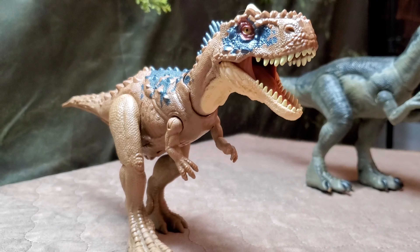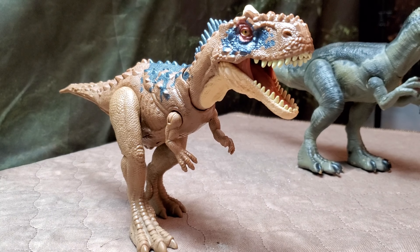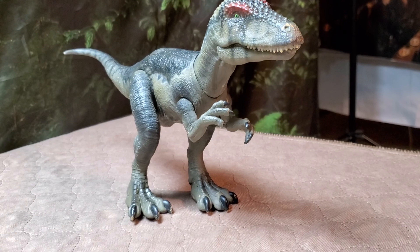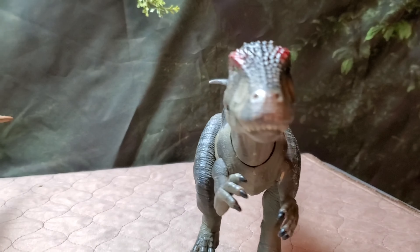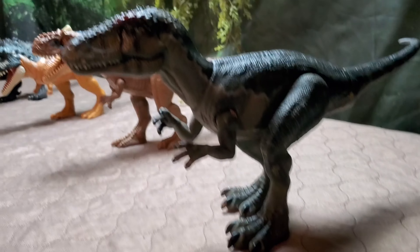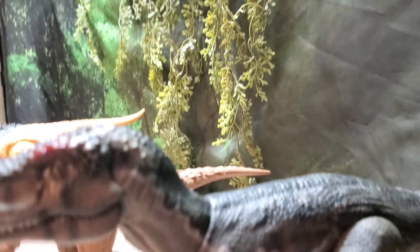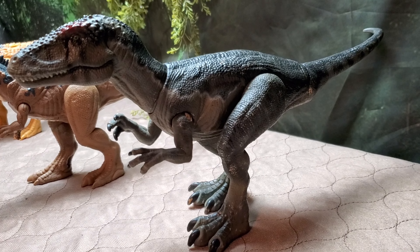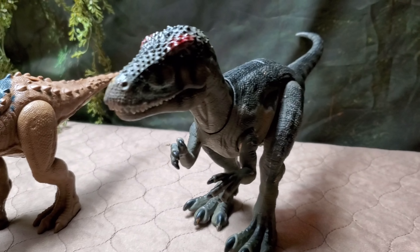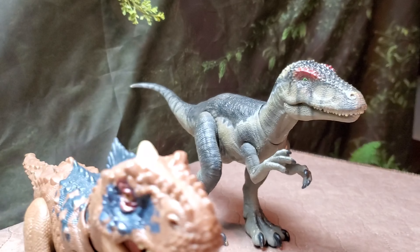We also have the Rajasaurus from Dominion — another obscure one I haven't heard of much, but it is sculpted amazingly. And here is that custom Carcharodontosaurus — we finally found it and got it into the shot. It's based off the Jurassic Park: Operation Genesis look, which is really the original appearance of Carcharodontosaurus in the JP franchise. I have a strong connection to it. It's not quite the size I'd want, but the fact that it's here makes me happy. The artist that did this is Prep Prop on Instagram — very talented.